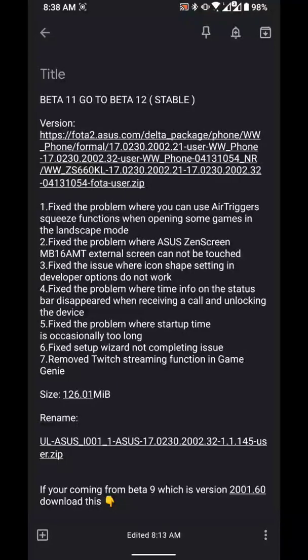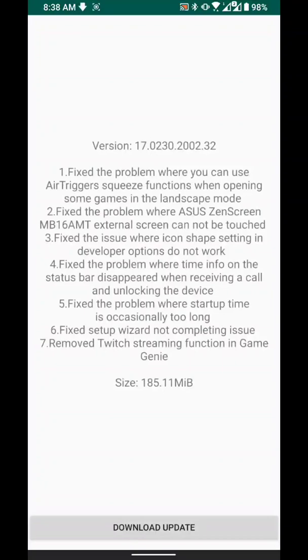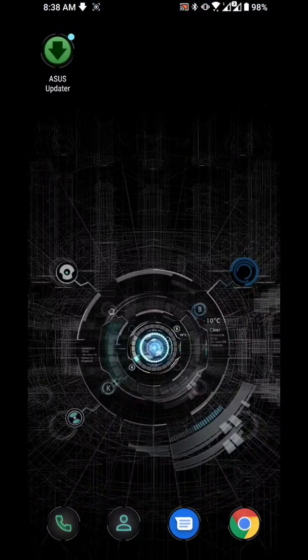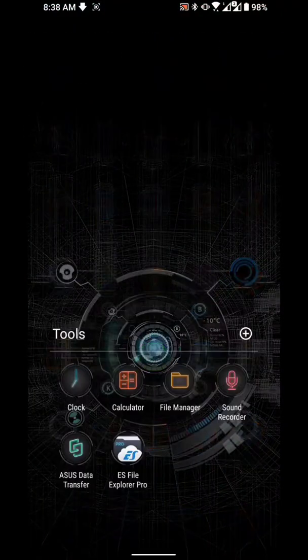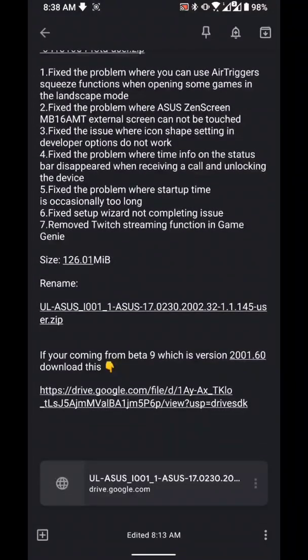There are two ways to update. You could use the Asus updater — as you can see, these are the changelogs for the Asus updater. So you could either download the update from there, or you could download it from the link I'll be putting in the description below. To update, just download the update to Asus updater and rename it.